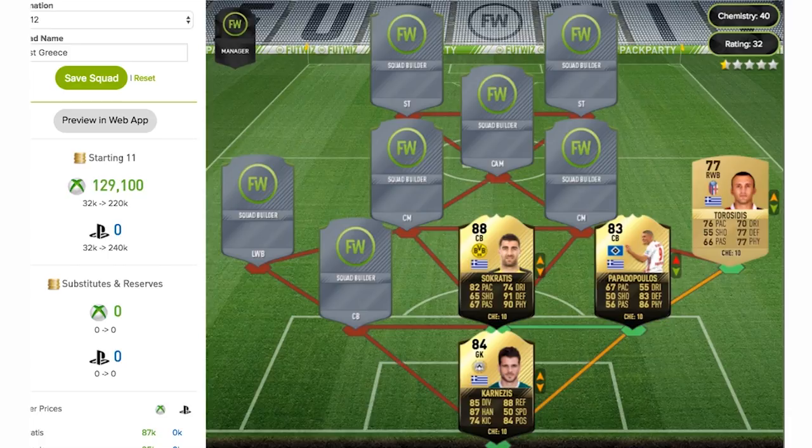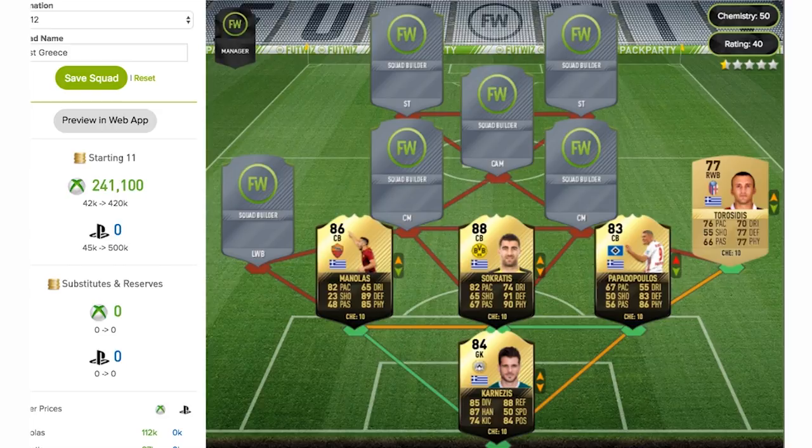The final centre back of the team is going to be Manolas. As we can see, this is an 86-rated centre back card — once again a very good card in FIFA. 82 pace on this card, 89 defending, and 85 physical. Looks like a very good centre back card and, honestly, kind of surprised he didn't get a team of the season as well this year.